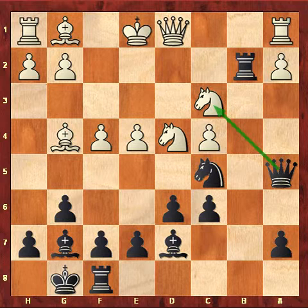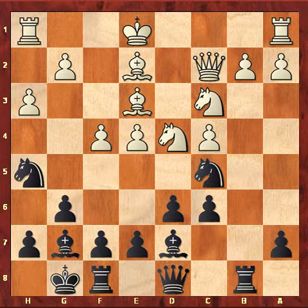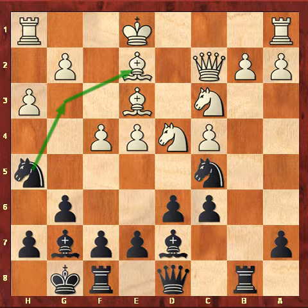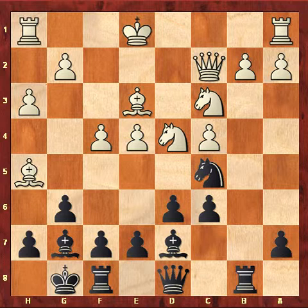So white played h3, Nf6, Be3 — now he simply wants to castle. Here black played Nh5, with the idea to simply play Ng3, maybe Nxe2. Most of us will not like to see this type of move. As I guessed, white simply took Bxh5, which is a big blunder. Pause this position for a few minutes and try to analyze the game and see the winning combination — how black will win from this position.